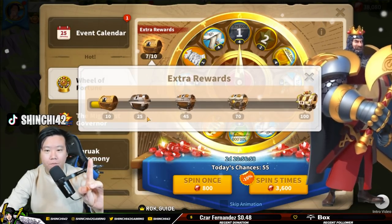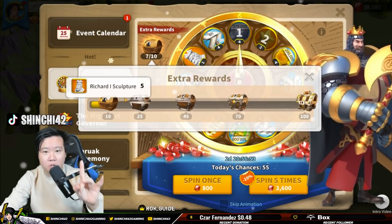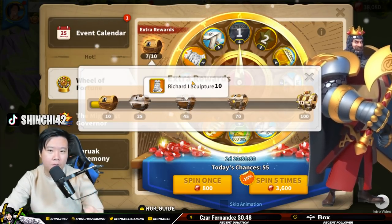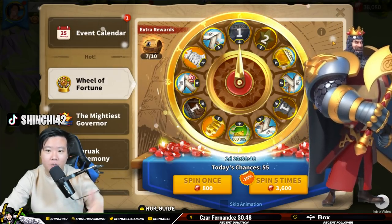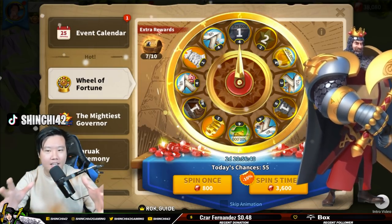Now that you've got Richard, you can always go for the extra rewards, or you can do the 25-spin option. The 45 is a little bit too expensive, but you can wait for Richard to come around again. I think if you're at the beginning, the sequence used to cycle three times.